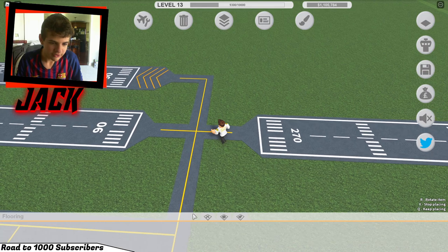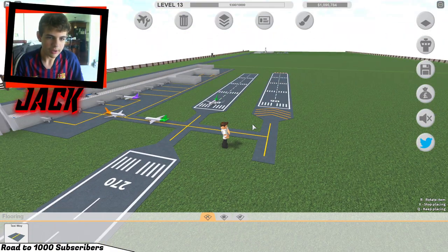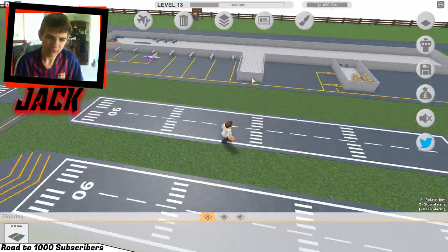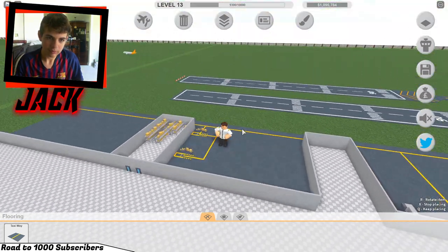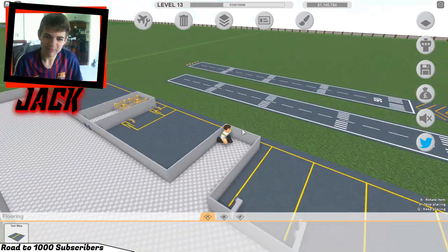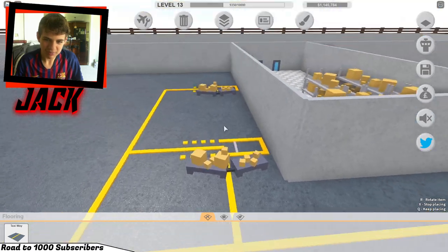Before I forget, let's add a taxiway that connects to another large runway. I feel like I made the taxiway wrong for some reason - like look at this, that should not be there. Whatever.